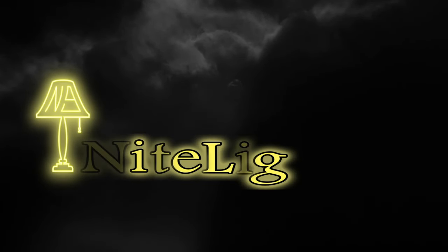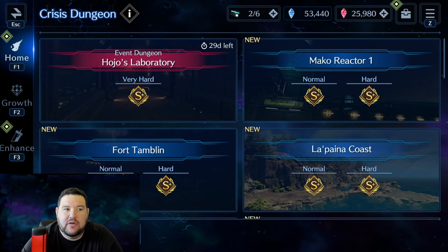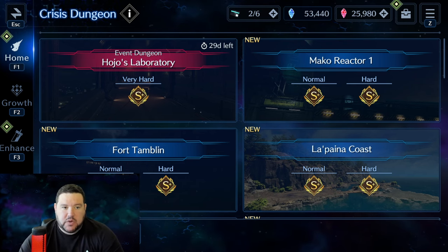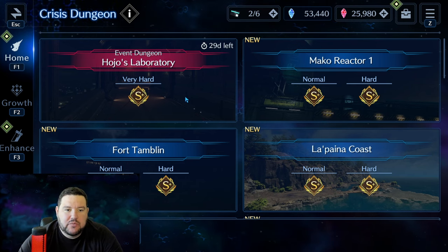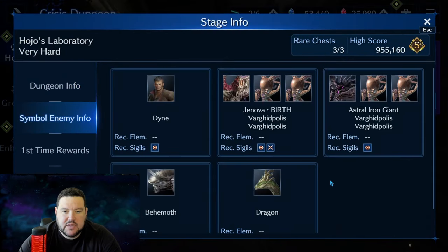Hey everyone, it's Nightlight9, and in this video I'm going to do something I haven't done in a while, which is go over a crisis dungeon. We're going to do the new Hojo's Laboratory, which just came out, and before we get started I will show you the symbol enemy info.